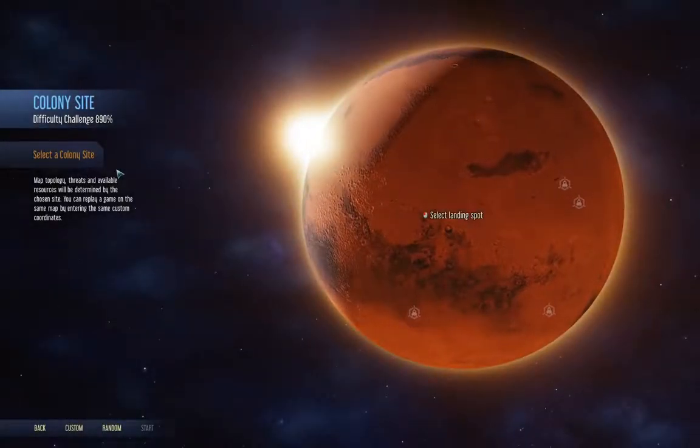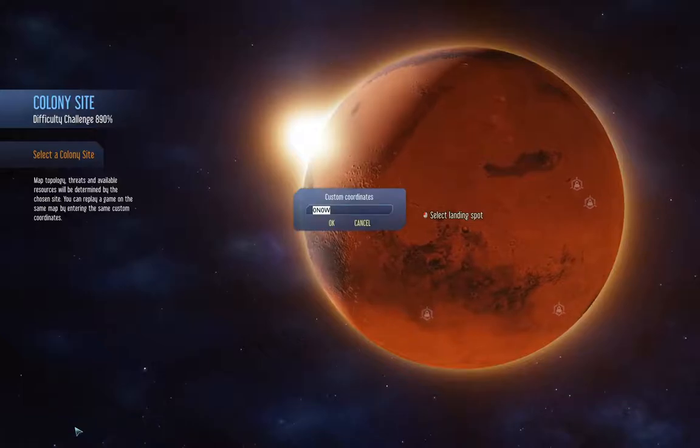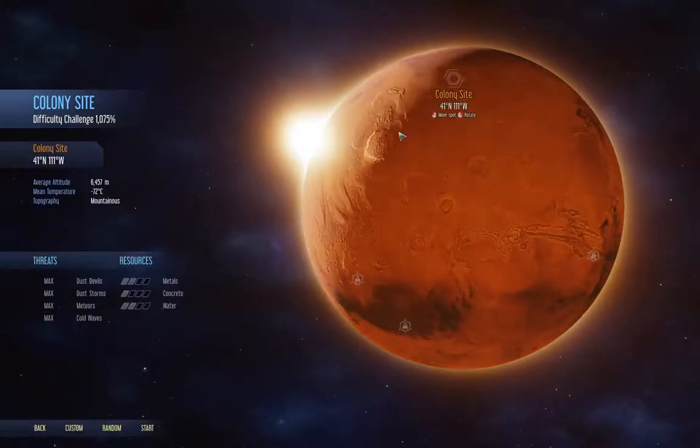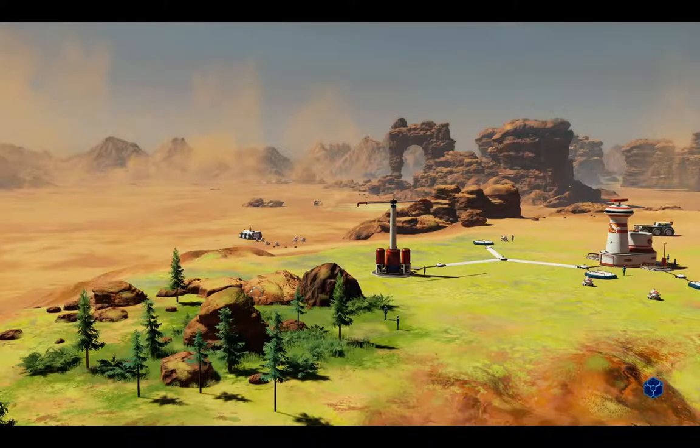From there we go next and need a landing spot. At 41 north, 111 west — I did some research on this — we have the maximum possible difficulty. It's a mountainous area at high elevation, and that gives us our maximum difficulty of 1075. I'm going to start this up and you'll see how much of a bear this is going to be.